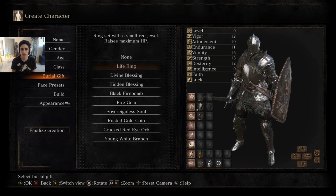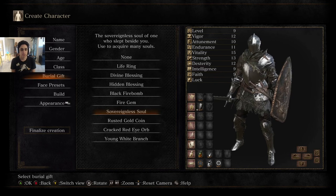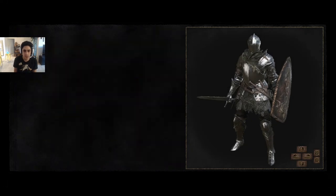If you need to, do the life ring — it gives you more HP as your burial gift. I almost always do the sovereignless soul. It's 2,000 souls that early game is, like, a couple of levels.